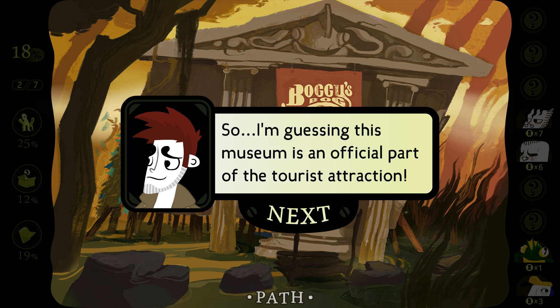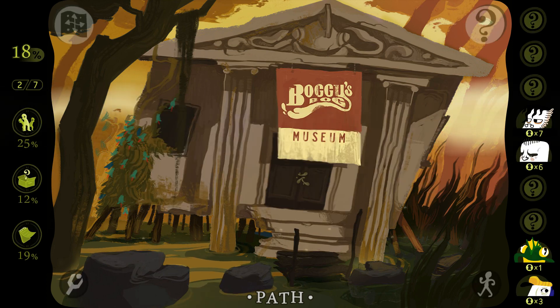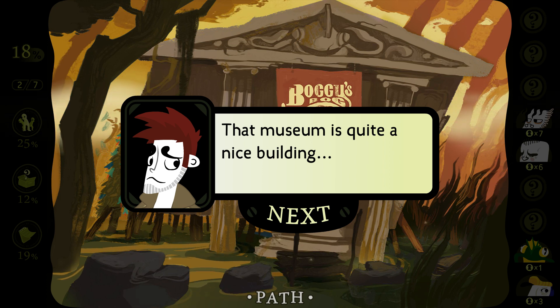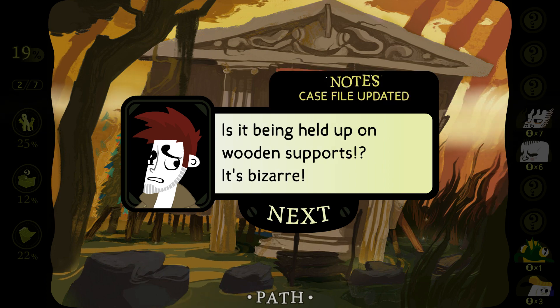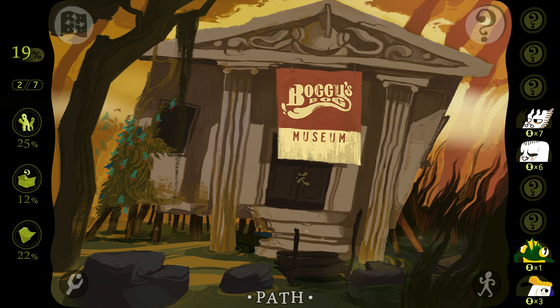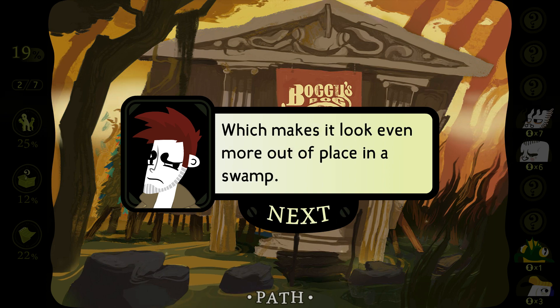That's the logo for Boggy Spog. So I'm guessing this museum is an official part of the tourist attraction. I hope they don't charge an interest fee. I would not want to walk into this building. That museum is quite a nice building — which makes it look even more out of place in the swamp. Is it being held up on wooden supports? It's bizarre.